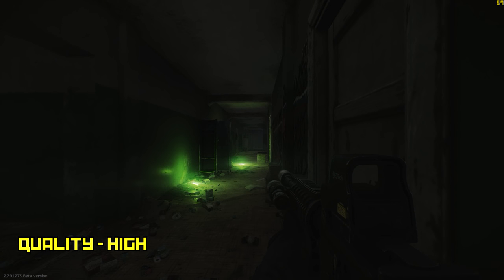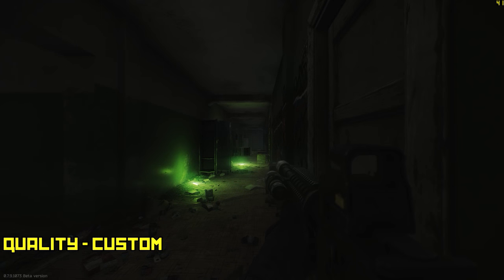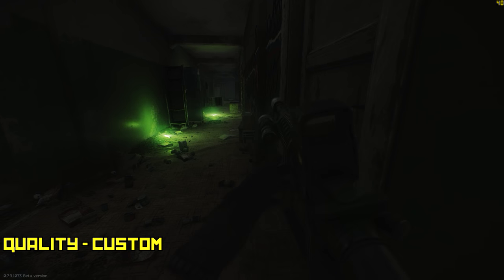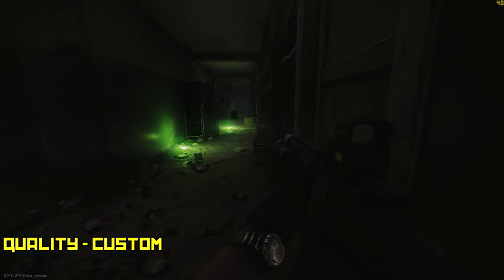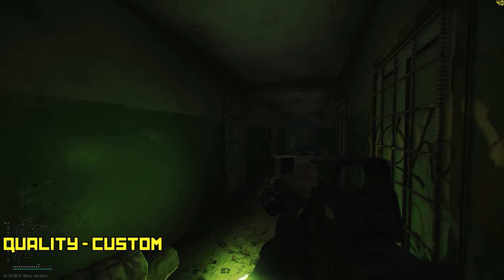Here's some hallway footage — not too much of a difference, it just seems to get darker as you go up the slider. Here I'm on the custom setting with everything maxed out, and in the dorms where there's little lighting, there's not much of a difference visually, but your frames go down tremendously. We went from about 80 to 42 frames, and being at 40 FPS in a close-quarter scenario can be very, very difficult.